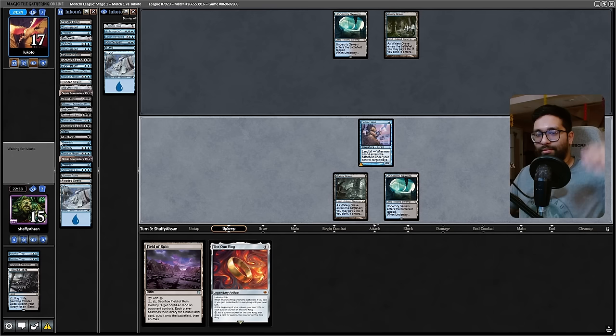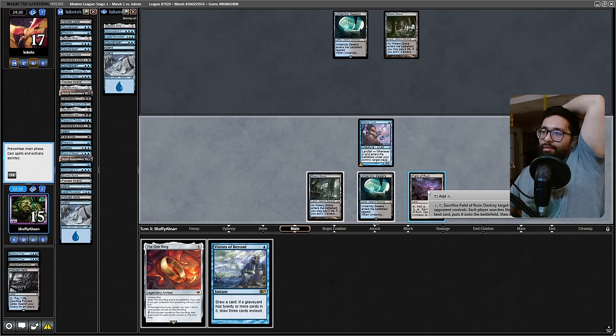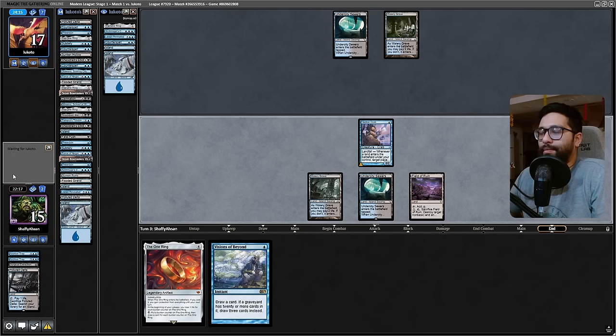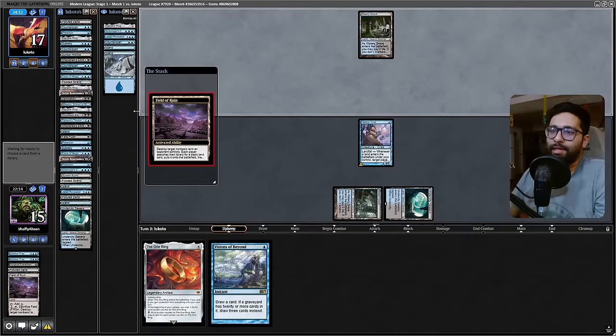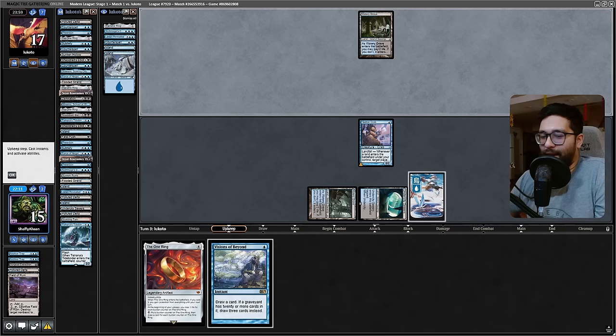We don't want to do anything too crazy just yet. I don't want to give them the Archmage's Charmer right now — maybe next turn. They might see it. They don't have a stop set on their upkeep — missed opportunity, that's fine. I'll take those. Alright, mismatch Islands all they come — let's make it happen.